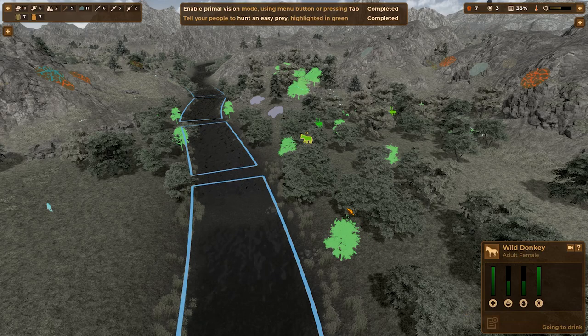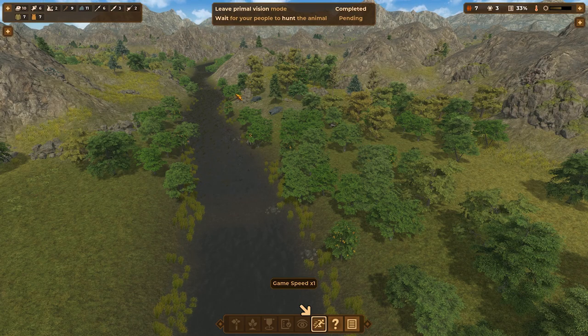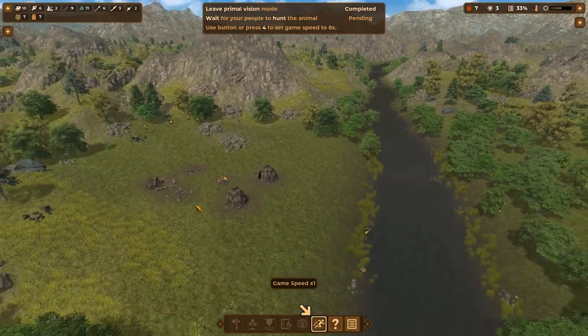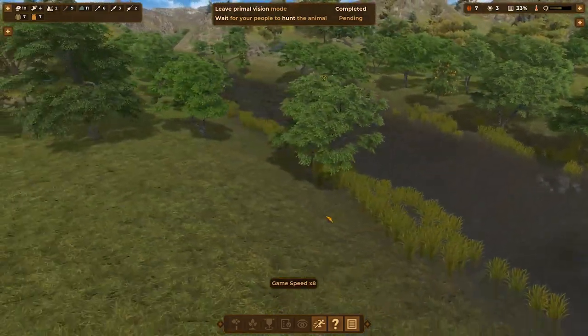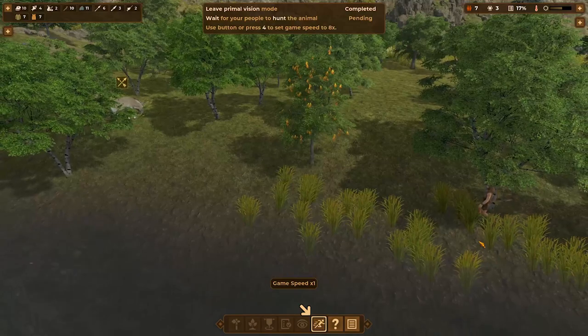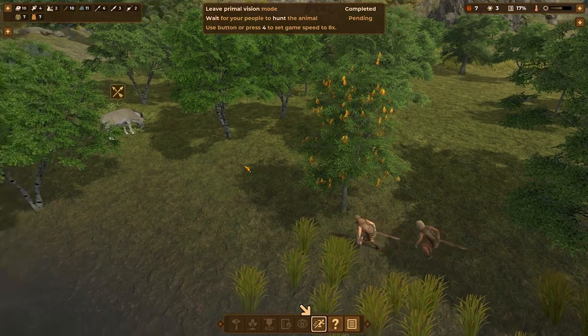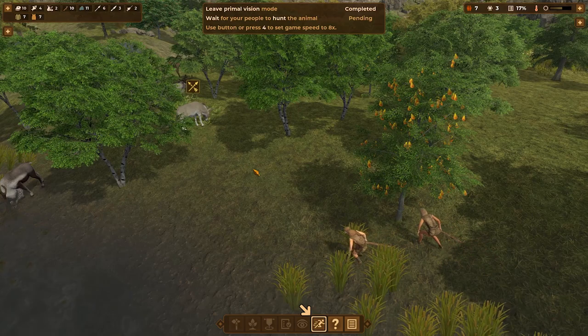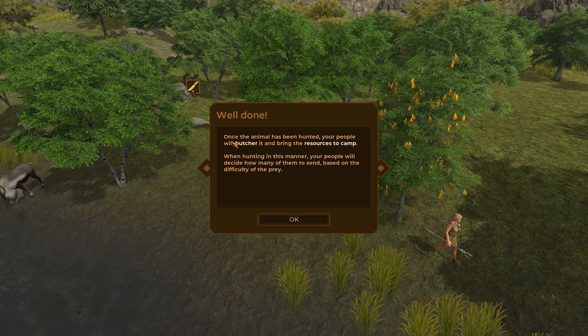Hunt — wait for the people to hunt the animal. Actually, I want to watch them do this — I want to see how they're going to go about doing this. So our donkey is right here. This guy is going around — okay, this is just like going around an ostrich. They're kind of stalking this thing. Are they going to just chuck spears at it and run? That's quite literally what it was. Once the animal has been hunted, your people will butcher it and bring the resources to camp. People will decide how many of them to send based on the difficulty of the prey.